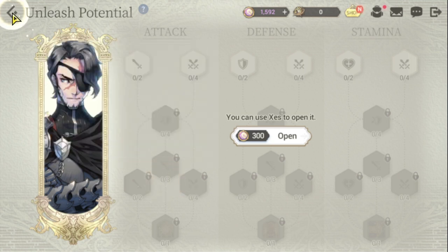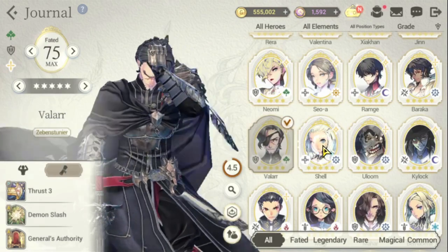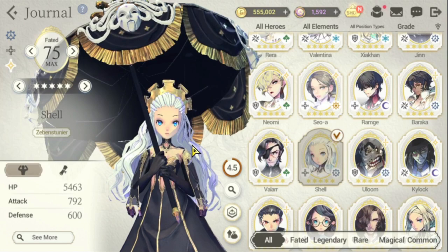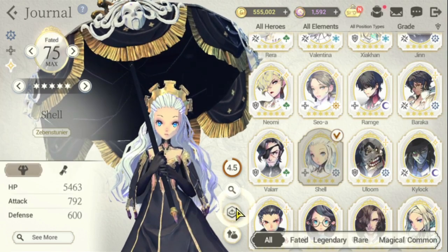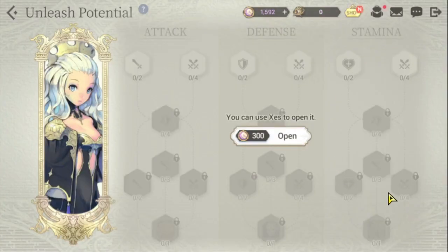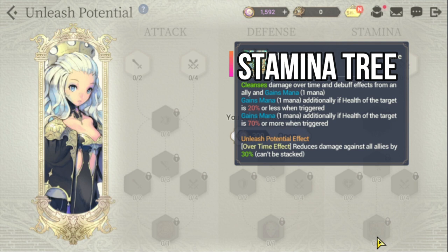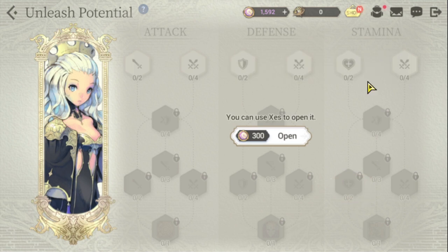The next on our list is Shell. Shell is actually very squishy, which is why you need to improve her stamina and HP. Priority would be her stamina tree. She reduces damage against all allies by 30%, which is very good, so she needs to survive and give more survivability to her team members as well. Go through HP here.